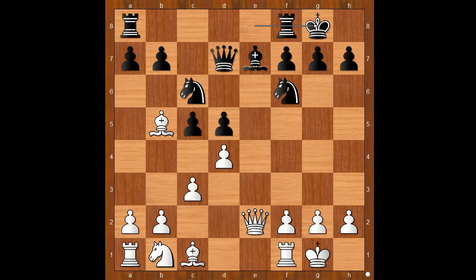Schlechter managed well against Aron's opening. Yes, white has a bishop pair, but black completed his development. The game continued with bishop to f4, rook from f to e8.